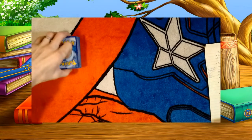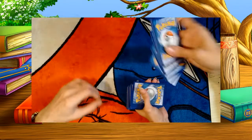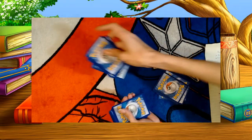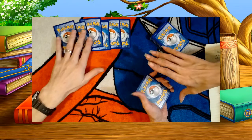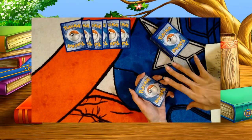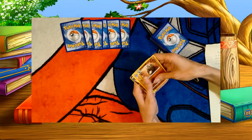So, the next step: you want to take your seven cards - that's going to be your hand - and then you take your six for your prize cards. Now, you don't look at your prize cards; they go aside for prizes and always stay face down. Unless, for example, you have something like a Town Map trainer supporter card that allows you to flip all of them over, or certain abilities or attacks that allow you to flip a particular card.